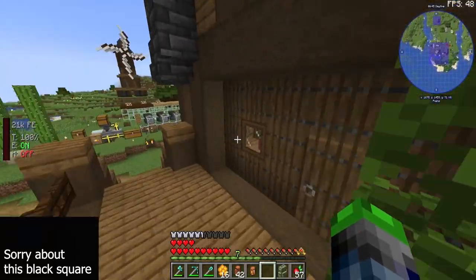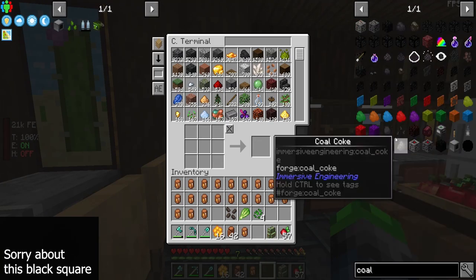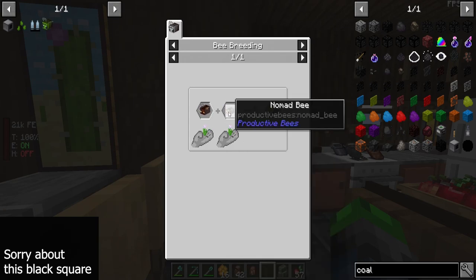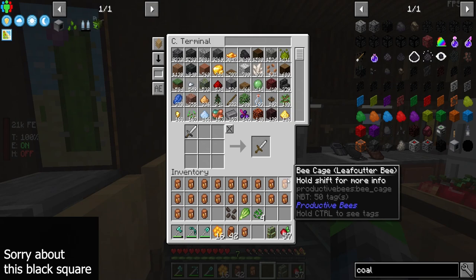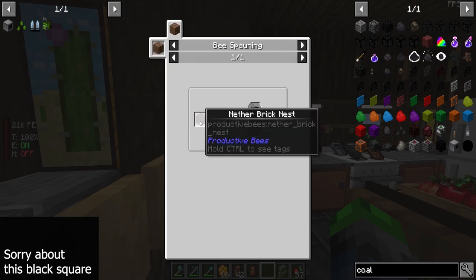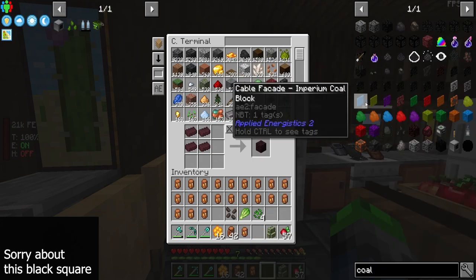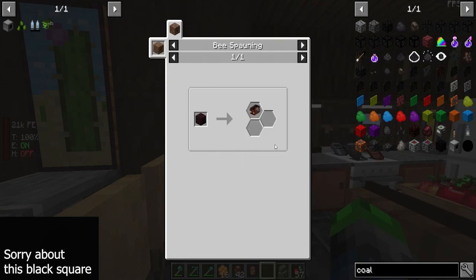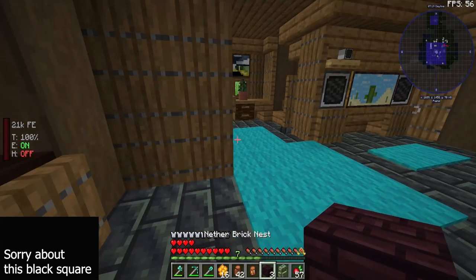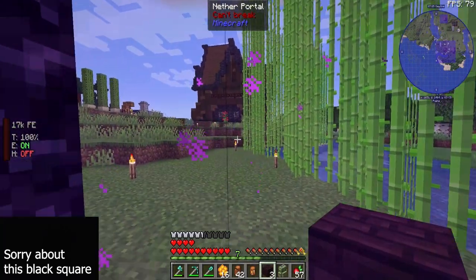Now we can go ahead and make one out of nether brick. We need a coal bee, so we're getting ready. We have the nomad bee; we just need the magmatic bee. Do I have any nether brick? I do. I'm going to try the whole method in the nether like we did before. We got three — I'm just going to use the treats in the nether in our little bee area.